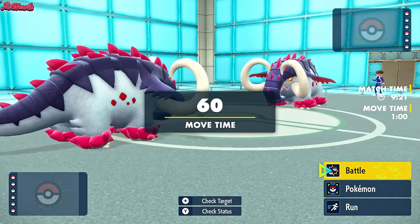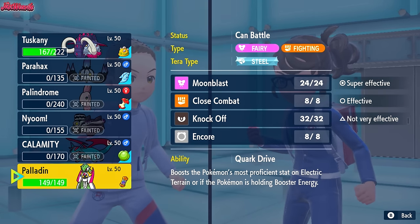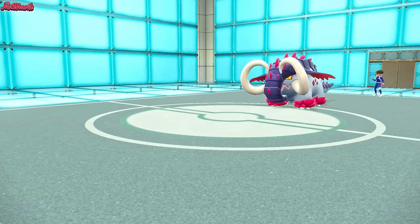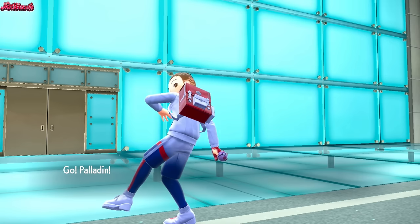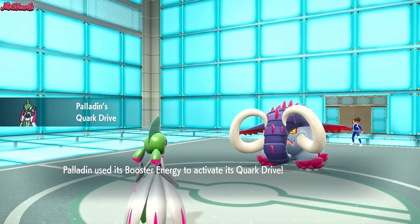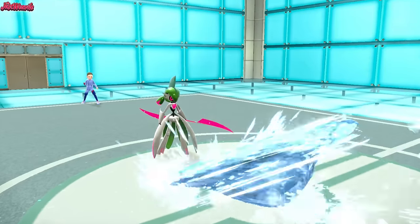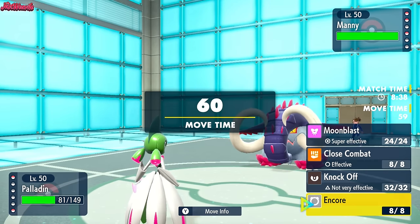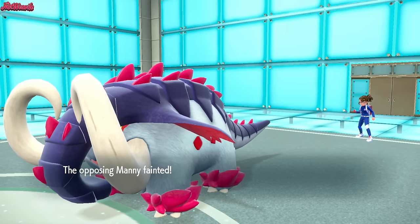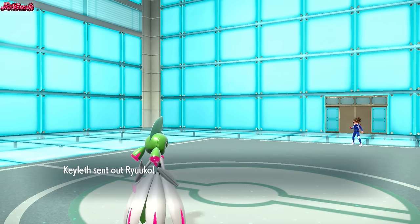In comes Manny, the Great Tusk. I'm leaning towards going Iron Valiant because it outspeeds everything on the team anyway, so it doesn't matter about ruining the Booster Energy. Paladin the Iron Valiant comes in — Stealth Rocks dig in. We get Booster Energy in speed. They go for an Ice Spinner, which stings but not too much. We go for a Moonblast — it should take out the Great Tusk, and it does! Great Tusk goes down. Now we should be able to handle the Skeledirge, depending on the set.